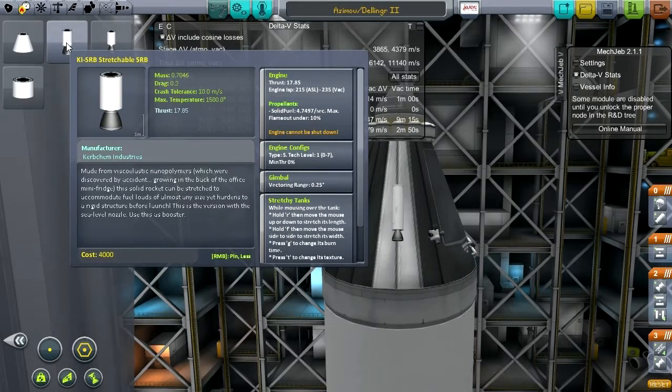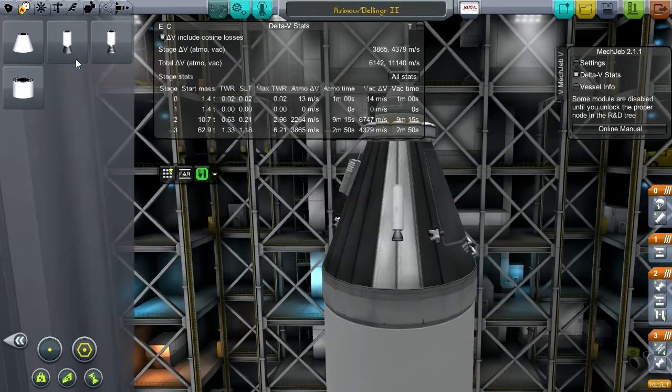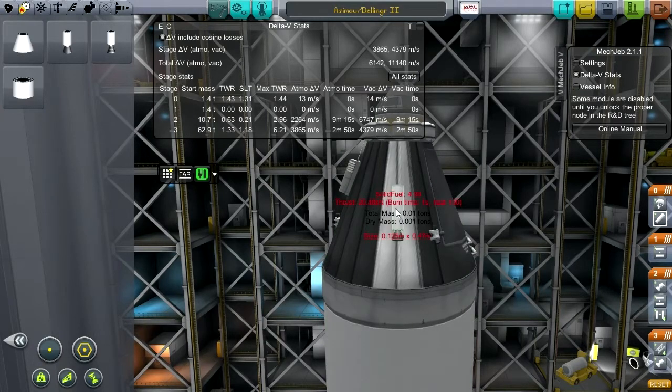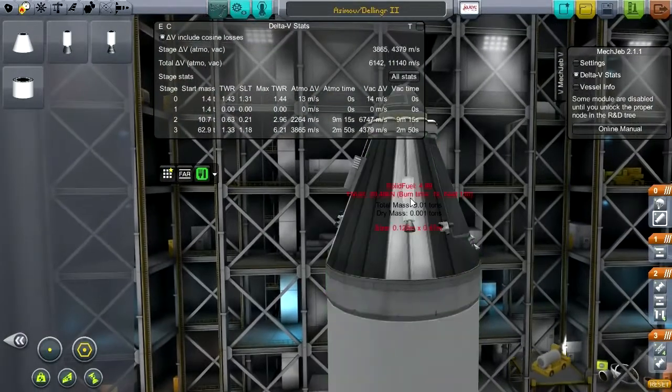On the stretchy tanks we can change the burn time by pressing G, and change the textures by pressing T. I just want to reduce the burn time. If you hold shift you can go down by a lot at a time. Now we've got 20 kilonewtons, but we've only got one on one side.